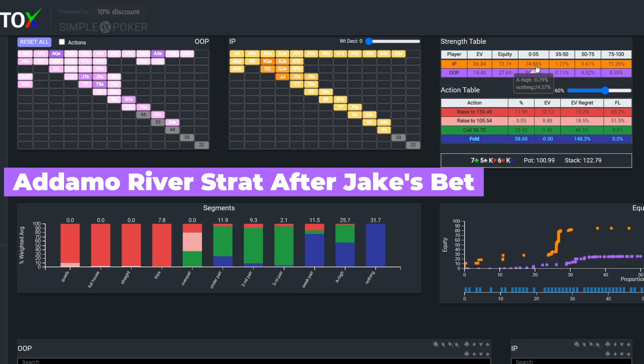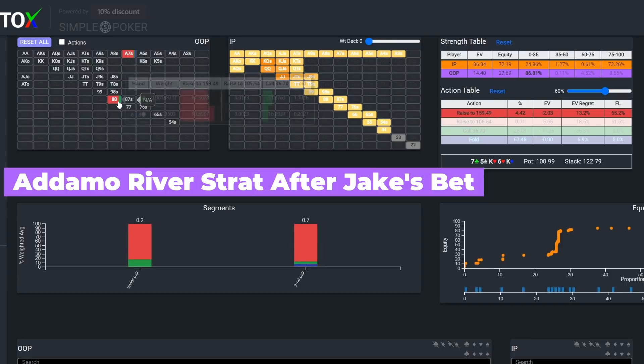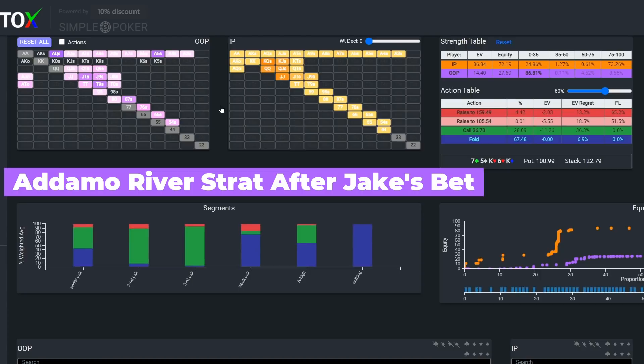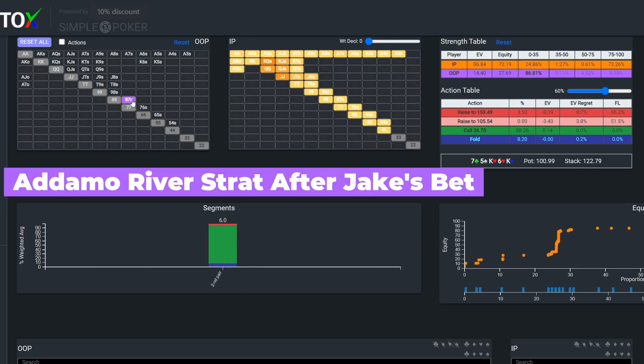And if we isolate Adamo's weakest hands and filter for combos that are shoving a majority of the time, this narrows down to two combos: Ace-7, which blocks the full house, and pocket 8s, which block the straight. So although the solver prefers bluff catching with Michael's particular combo, his hand actually does have decent blocking properties to both the full house and straight.